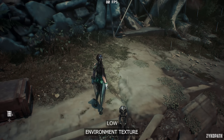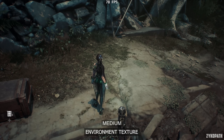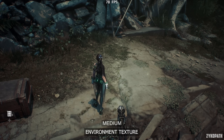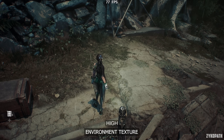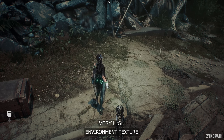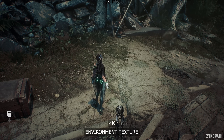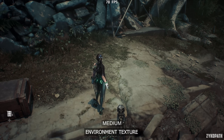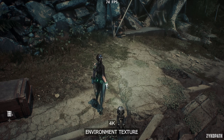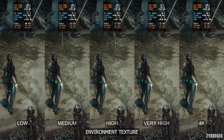The Environment Texture setting gradually increases texture resolution with each option, while the highest option only makes a subtle increase to texture resolution at a large impact to VRAM usage. And even with 12GB of VRAM, the game gives a warning about potentially exceeding VRAM usage. I recommend using Very High to be safe, and only use the 4K option if you have no issues with VRAM consumption at your settings and resolution.